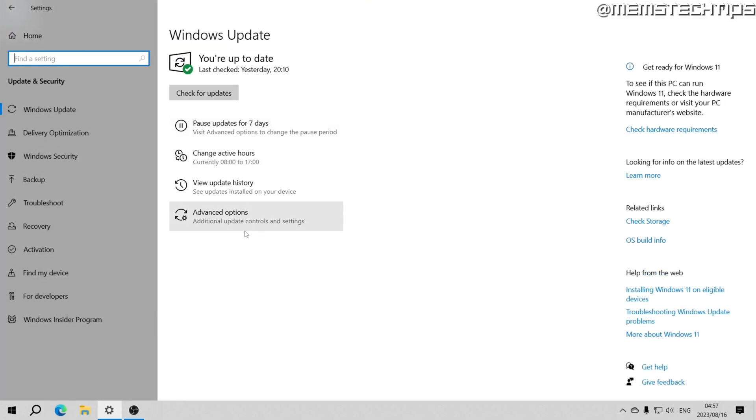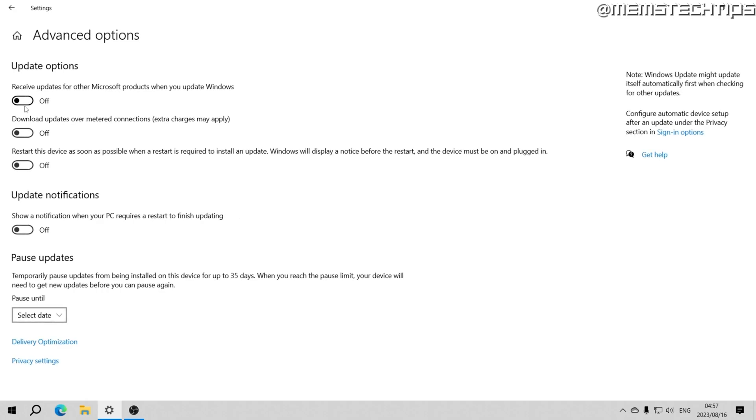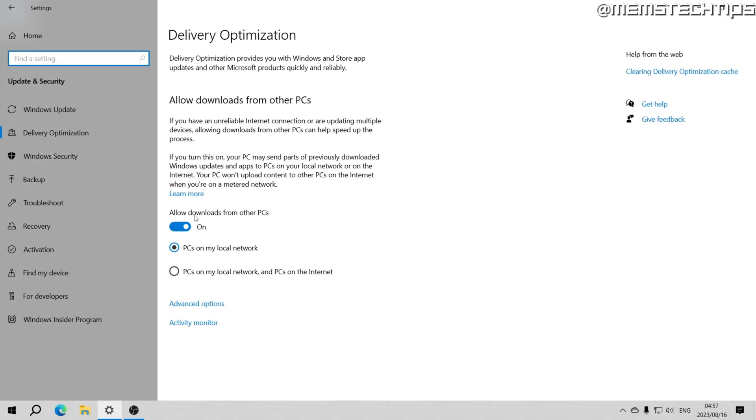Scroll down until you find Background Apps and turn off the slider that says 'Let apps run in the background.' Then click on App Diagnostics, click Change, and turn that slider off as well. Go back to Home, then go to Update and Security. Click on Advanced Options, make sure all sliders are turned off, and then click on Delivery Optimization. Make sure that slider is turned off — that's the one that allows downloads from other PCs.